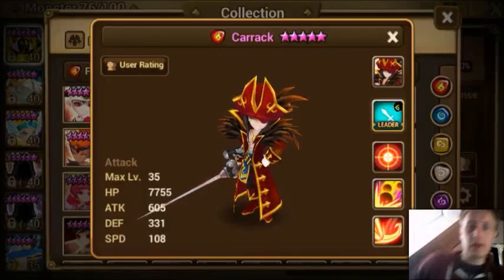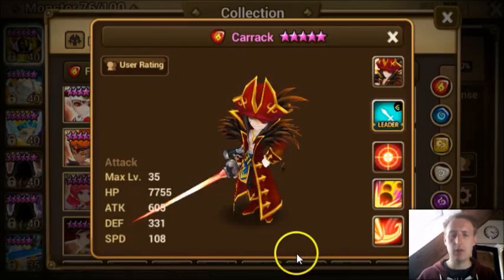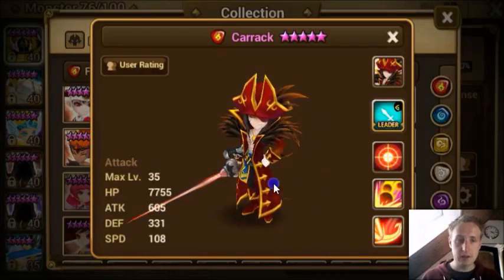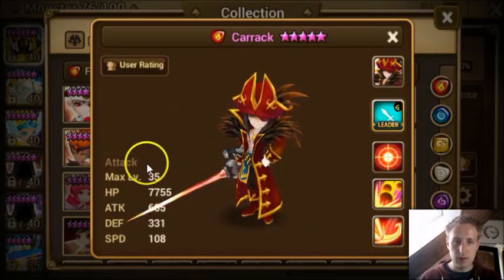Welcome back, we're going to do the reviews of the Pirate Captains. I actually noticed that I didn't do the leader skills of the sharks, but it's all attack speed for their own element — 23% accuracy for either fire, wind, water, light, or dark — which is pretty good, a pretty awesome leader skill for those units. Have a look at those badass looking guys because I think they look awesome.